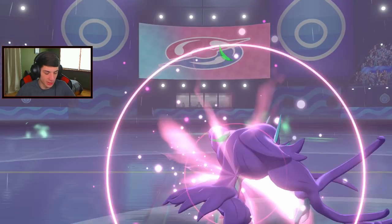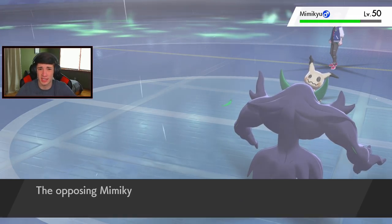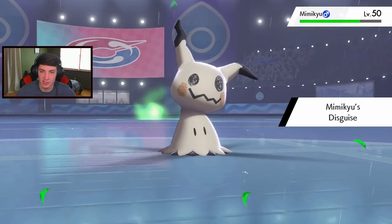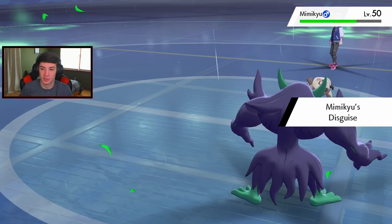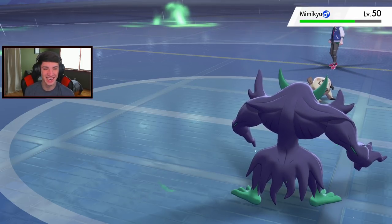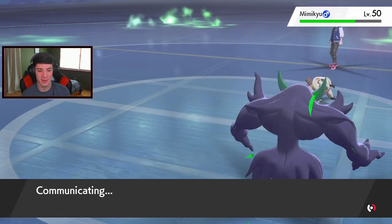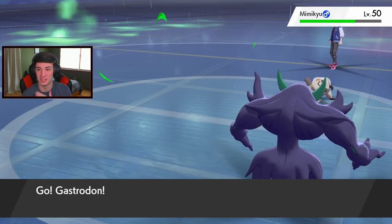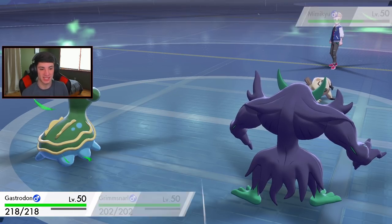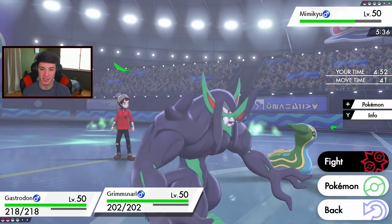It's a crit! I thought it was going to eat but it gets a crit - get out of here! Mimikyu has a Life Orb, so it'll take off its disguise. I'll bring out Storm Drain Gastrodon - a big Earth Power could probably take it out. But I'm going to Trick it right now just to get rid of that Life Orb. Give it to my Grimmsnarl - Life Orb Grimmsnarl, let's go! That's pretty much GG.